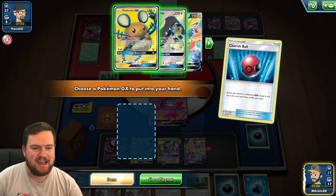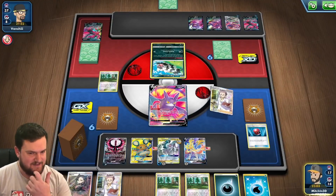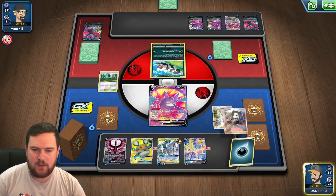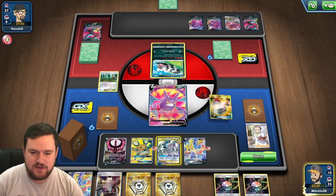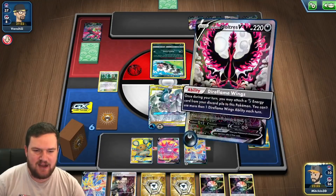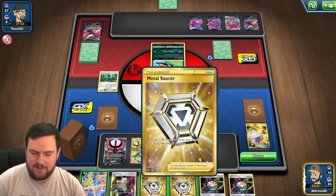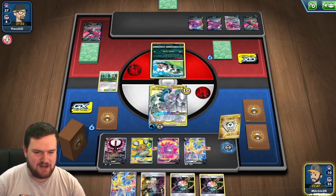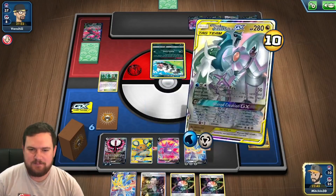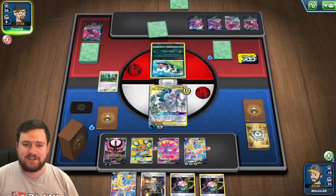We're going to get rid of a Dark Energy and grab another one from the deck with Viridian Forest, then Cherish Ball — there's Dedenne and Mawile, no ADP though. They've got one card in hand, so I'm not going to grab the Mawile. Then we Research and we found a Switch — excellent news. So we can switch into our ADP, use Dire Flame Wings, get ourselves a Moltres ready to attack, double Metal Saucer, and then Altered Creation. We are ready next turn to take a knockout.